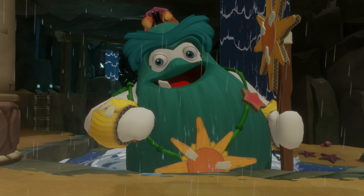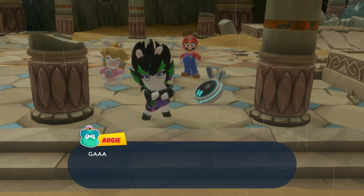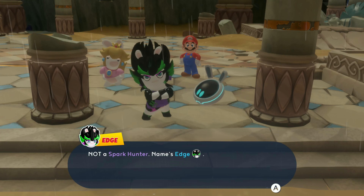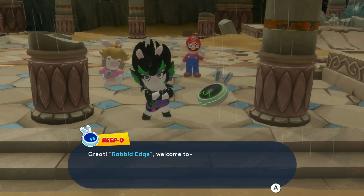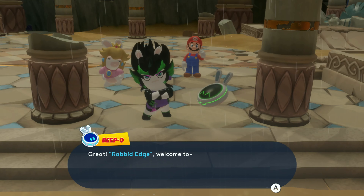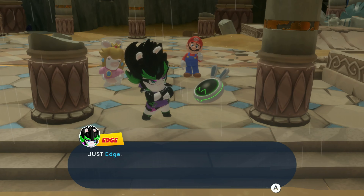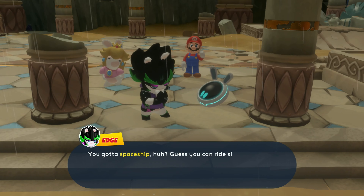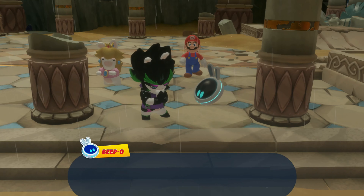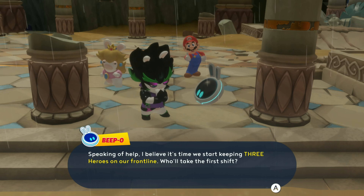Oh yeah, you're too many of him. You again! The spark hunter! Not a spark hunter — name's Edge. Rabbit Edge! Why does rabbit have to go in front of everything's name if it's a rabbit? Just cause they're a rabbit doesn't mean their name starts with rabbit, Beepo. Edge. Just Edge. Spaceship, huh? Guess you can ride sidecar with me for a time — it's not like you can't use the help. Speaking of help, I believe it's time we start keeping three heroes on our frontline. Who'll take the first shift?